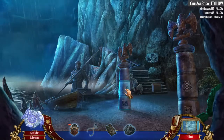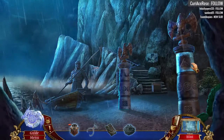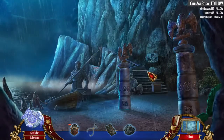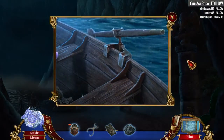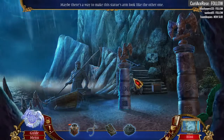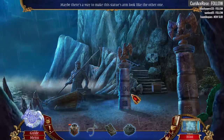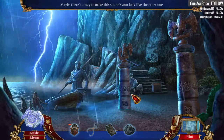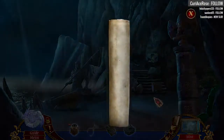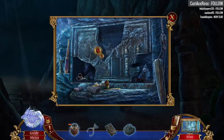How am I supposed to know what this code is? I don't even know. Let's just see what else we can do here! The thunder has just been unrelenting. Let's go up there. Maybe there's a way to make the statue's arm look like the other one! I'm not exactly sure what to do with this.